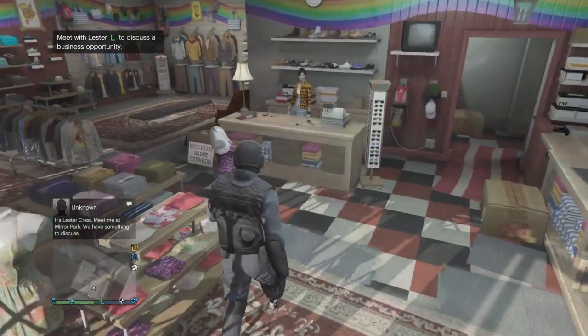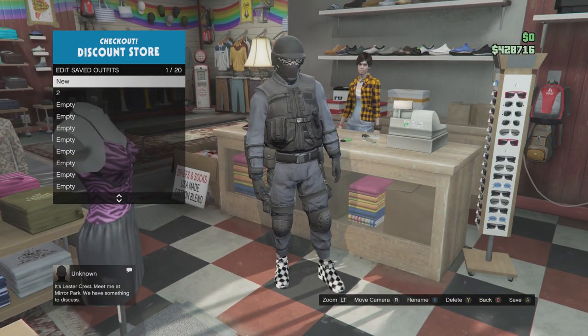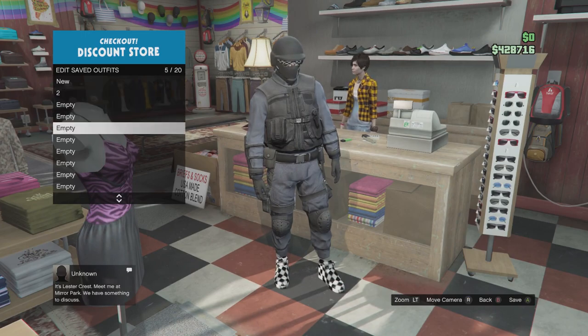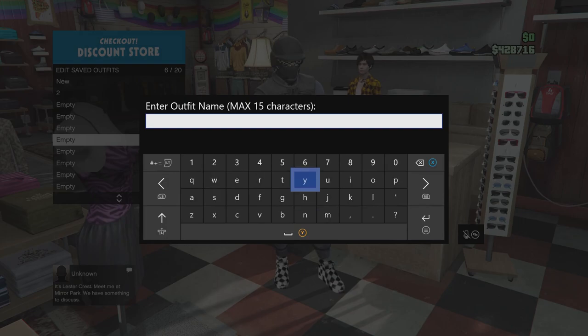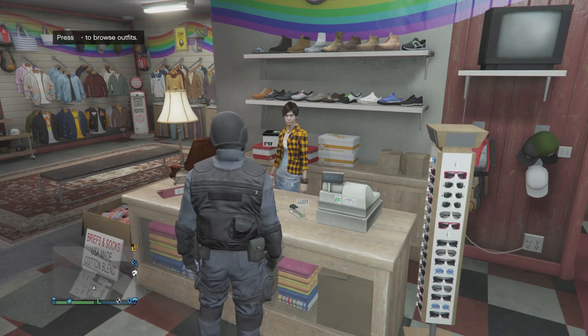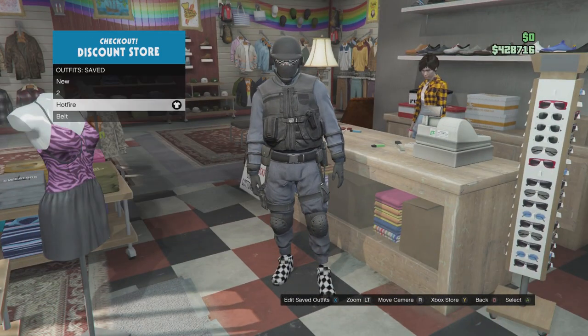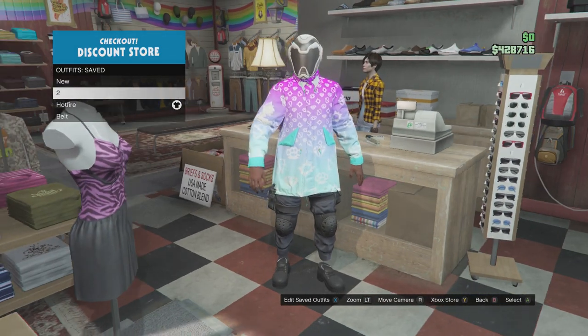After you are in the new lobby, if you had any previous outfit you'd like to keep, head over to the clothing shop. As you can see, this is my previous outfit — I just want to save this before I do the glitch. As you can see, my outfit has transferred. This is my outfit that has been transferred and this is how it should look.